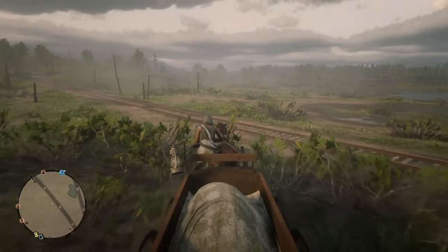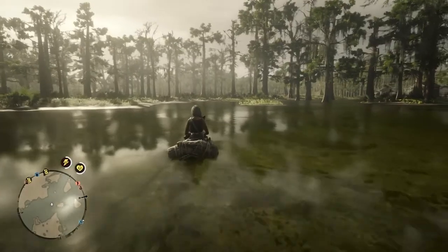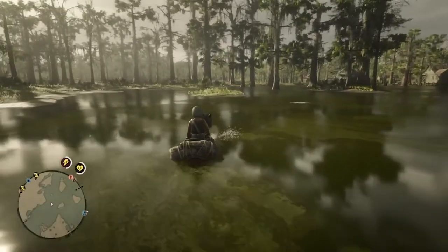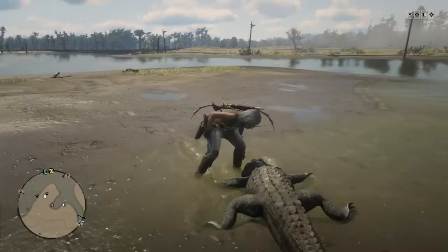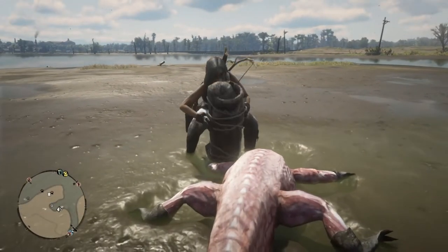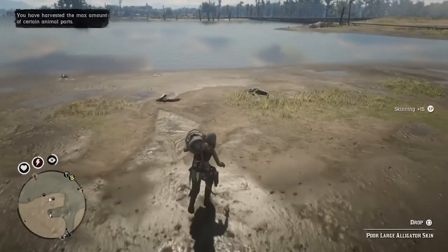I fit all the big alligator skins in my hunting wagon, but even if you don't have a hunting wagon yet, the bayou is still your place. You can fit on your horse one turtle or big alligator skin, flat skins from the small alligators, two birds on the side, and there's a bunch of small animals you can put in your satchel. And even if you don't collect the skins from the alligator, you can still get the teeth in your satchel.